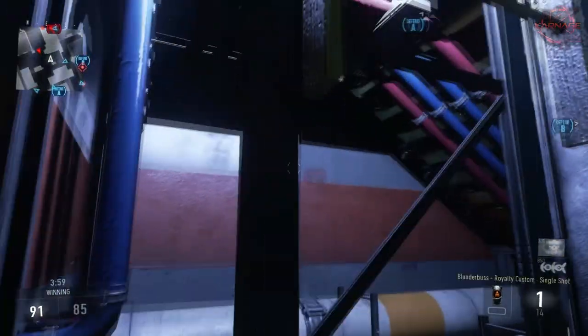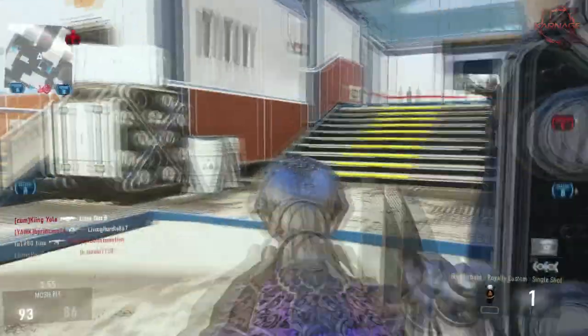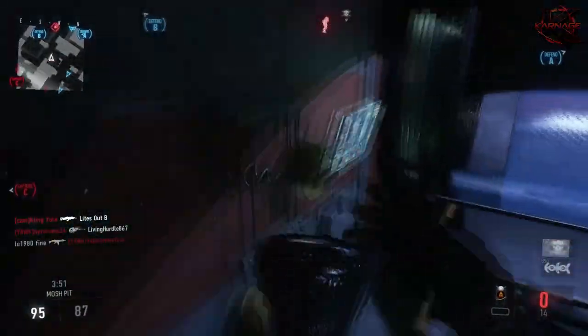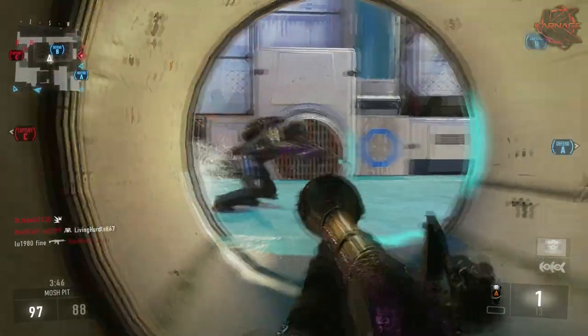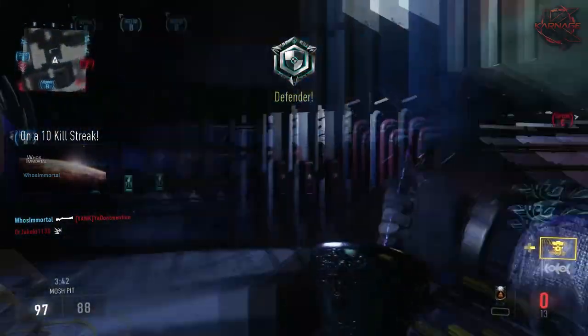For starters, you're gonna have to unlock the Blunderbuss by opening a variant of it out of a supply drop or an advanced supply drop. I got lucky — I have like four or five variants of this, including the Blunderbuss Royalty elite variant, which personally is the one I like the most.